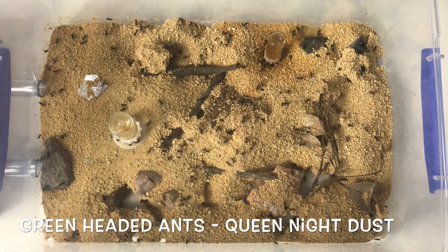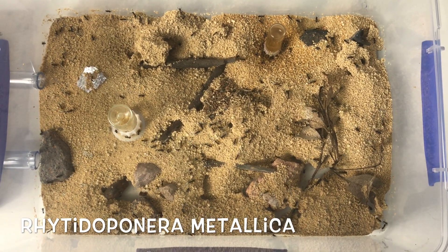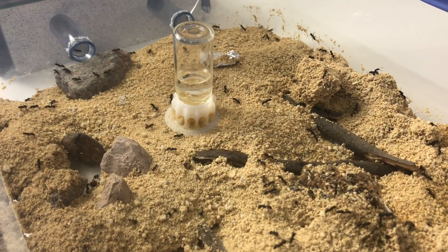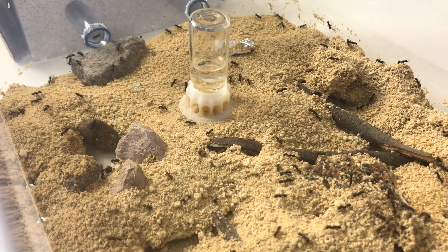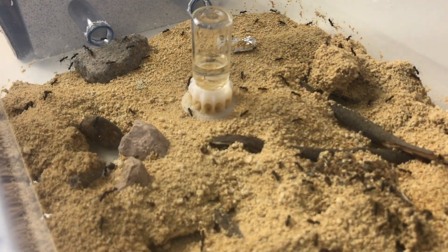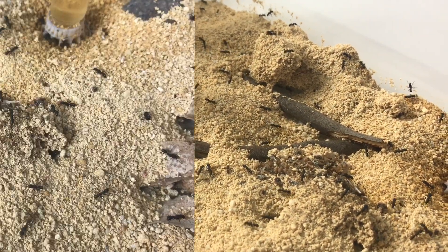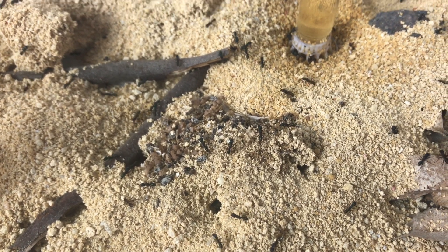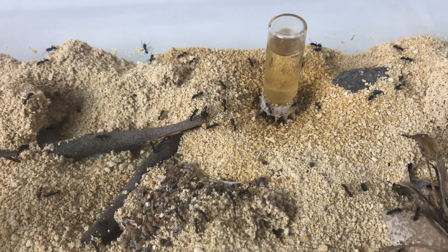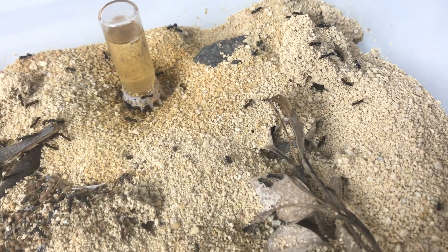So these guys had a bit of an upgrade not that long ago. The green-headed ants — Queen Night Dust, as named by my daughter — interesting name — Rotato Pinero Metallica. This is just a bit of an overview to have a look through their outworld and show what that's all about, what they've been doing out here. A little while ago, probably a month or a couple of months ago, I actually did an upgrade for these guys. If you haven't seen those videos, go back and have a look. They had a new Waitong nest that was custom-built for them, and then I had an outworld here as well.